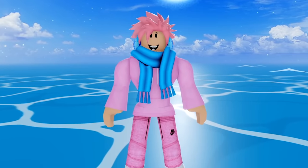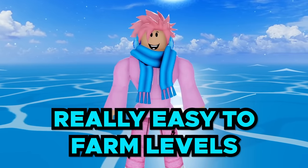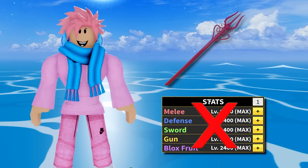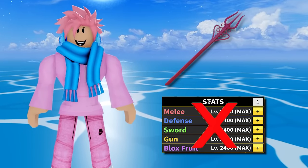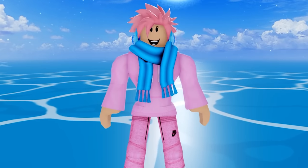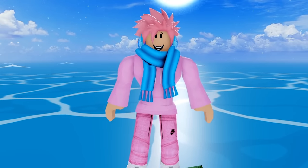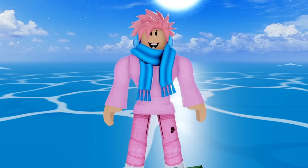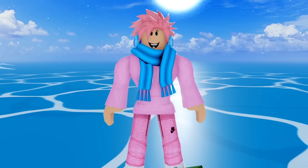Good things about the awakened ice fruit include that it makes it really easy to farm levels. When it comes to the trident for the ice fruit, you don't need to upgrade your sword points to do damage — you just have to upgrade your fruits, basically giving you a free sword. One bad thing is that when you use the Absolute Zero ability, you cannot use any other ability in the game and you have to wait for it to completely defrost.